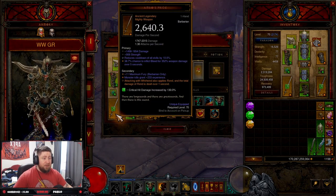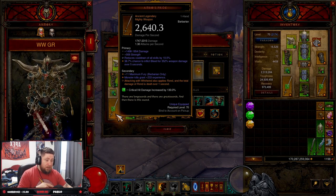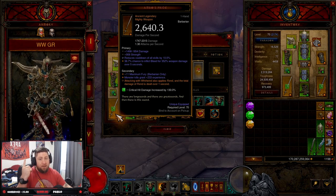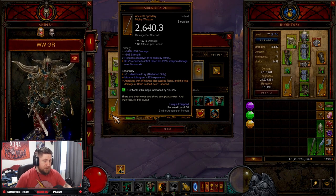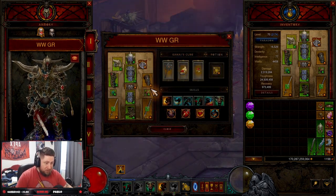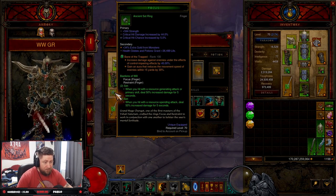I also paired this with Ambo's Pride — this is the main weapon you're going to need; the build does not work without it. Attacking with Whirlwind also applies Rend, and the total damage of Rend is dealt over one second. All we're going to be doing is spinning to win — Whirlwind with Ambo's Pride applies our big, huge Rend damage and just destroys everything in its path. For legendary gems, we have Taeguk for increased damage and armor stacks, and Bane of the Trapped for more damage.